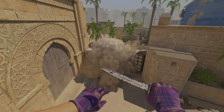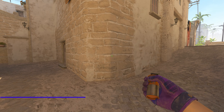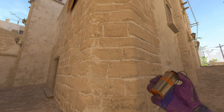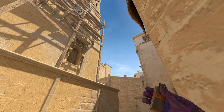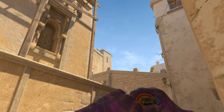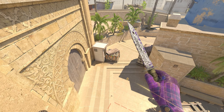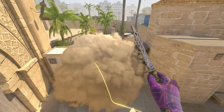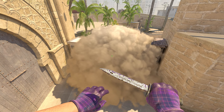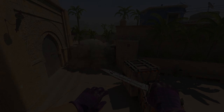If you're not comfortable throwing the CT smoke from up there with the W and D combination, you can throw it from down here instead. Get in front of this wall, look for the metal beam at the top, aim right in the middle of it, and jump throw. The smoke goes past the building, bounces on the floor, and lands perfectly on top of the CT box — smoking off CT so no one can peek you from there as you get onto A site.